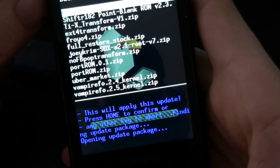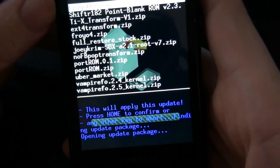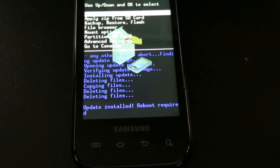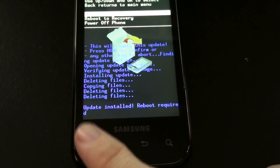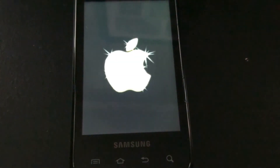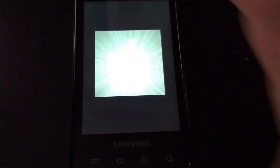This video is already long so I'm not going to wait through all this. Reboot to system — you should see that little icon in a minute or two. That's the new sound. We have Froyo in one video.